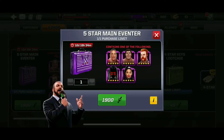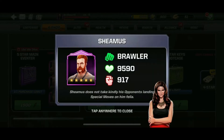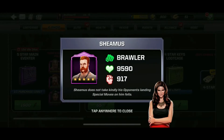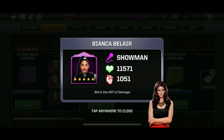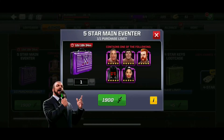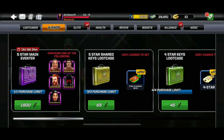These are the 5-star Superstars — the exclusive ones from the 5-star Main Eventer case. We've got Sheamus, Andre the Giant, Finn Balor, Bianca Belair. It's funny they say exclusive because you can actually get Finn Balor and Andre the Giant from the normal 5-star case. Also RVD High Flyer as well.